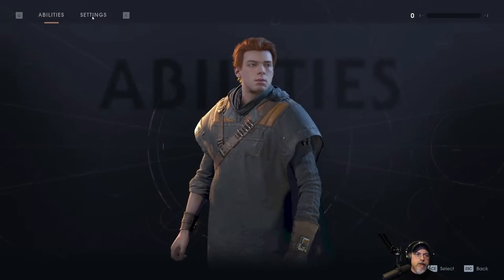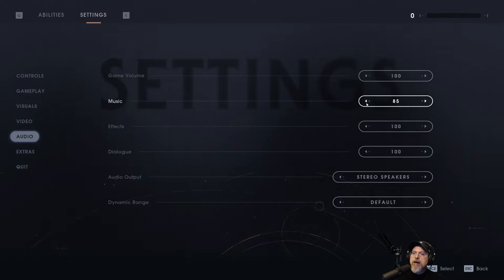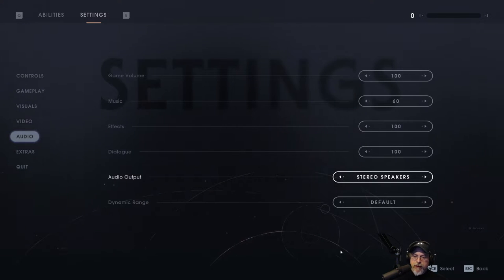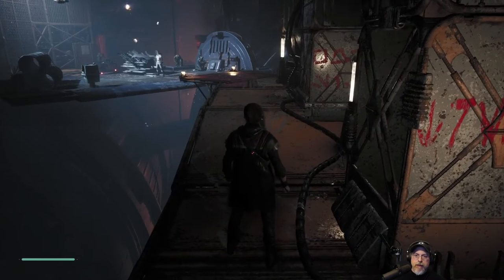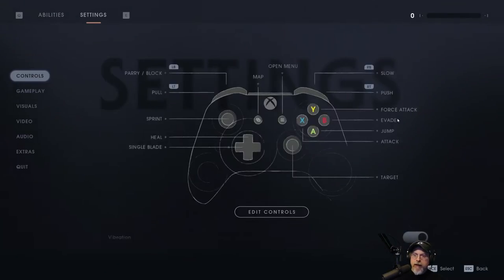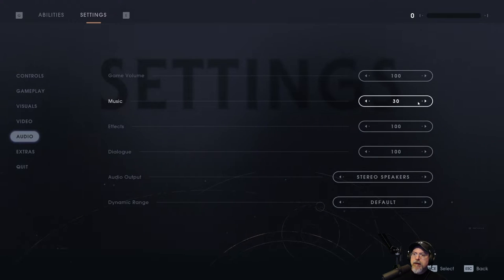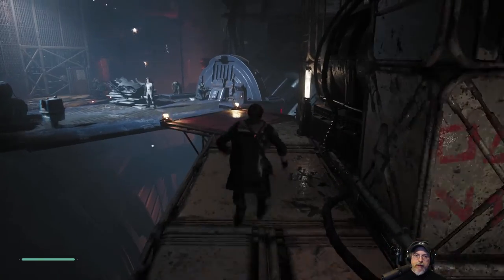You know what? I think the music's just a tad bit loud, so let's go to settings and drop this down. Let's try 60 and see how that works - they still seem kind of loud. Let's try 40. Yeah, that's better.